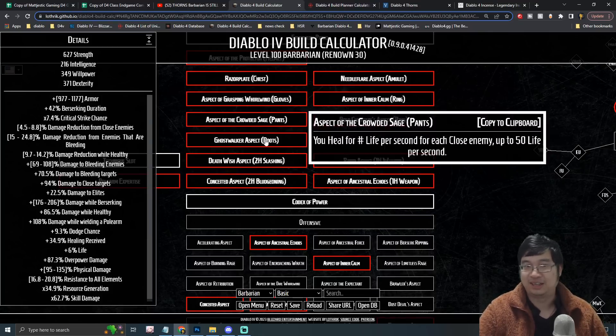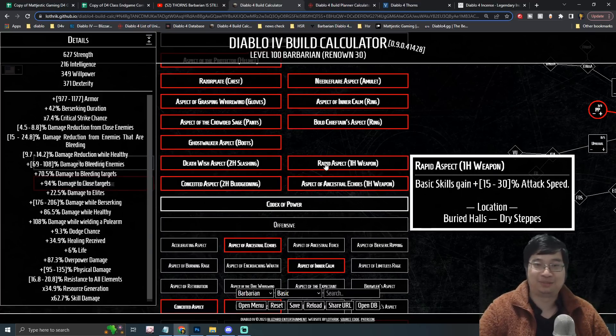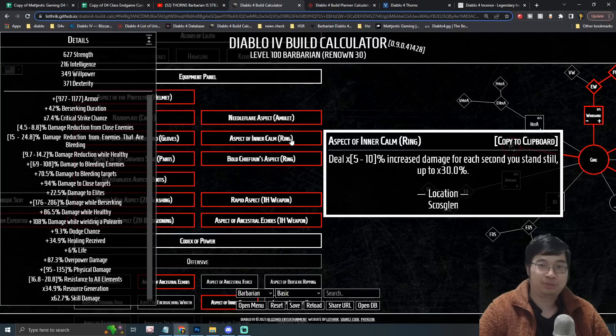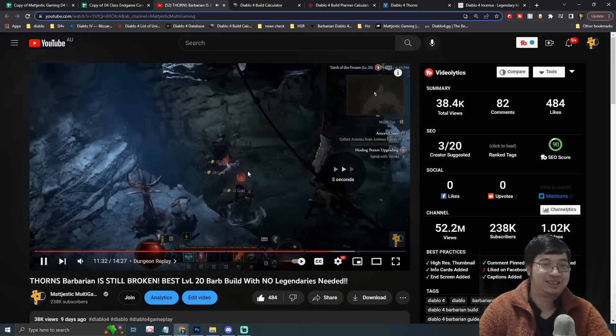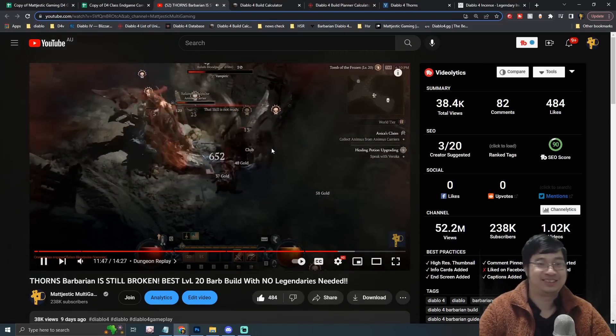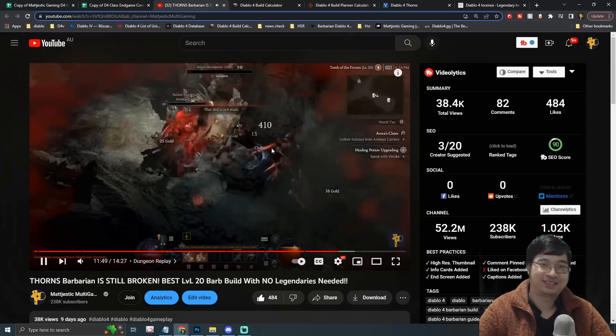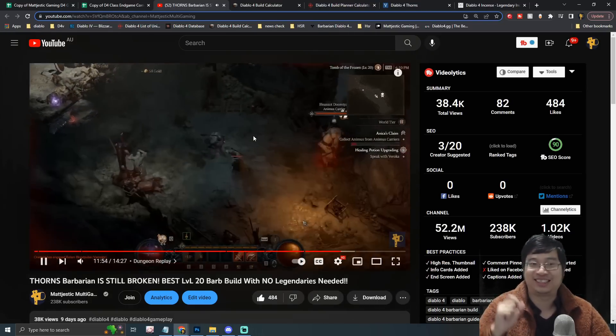Alternatively, there's an aspect that grants 50% more damage while you have a barrier, which is also very good. It's up to you — more thorn AOE spreading or more overall damage. Another weapon aspect deals increased damage while standing still, which fits perfectly because this build mostly has us standing still while enemies kill themselves against our thorns.